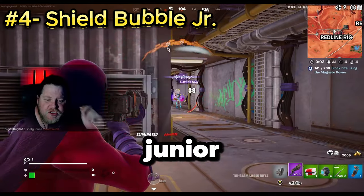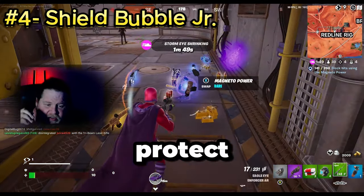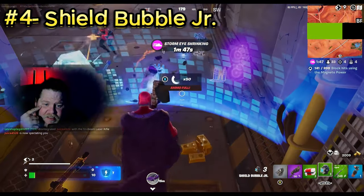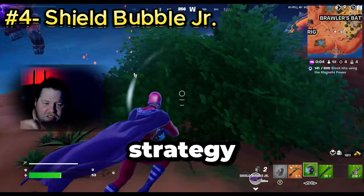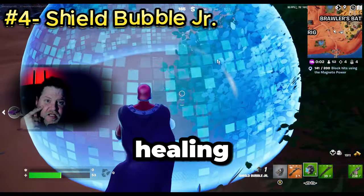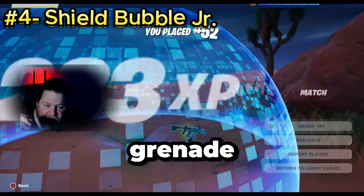The shield bubble junior is a powerful defense item that can protect you from any projectile. If you're getting sniped from a distance, using a bubble is a great strategy to safely use your healing items while being protected. The only thing that can destroy it is an EMP grenade.